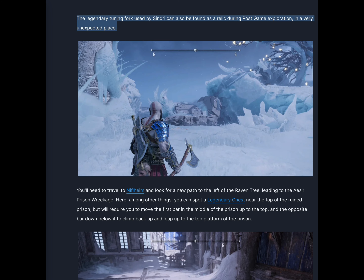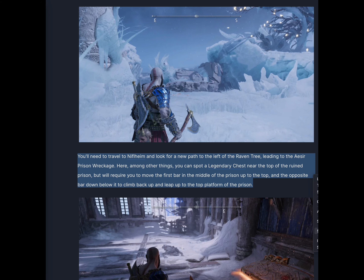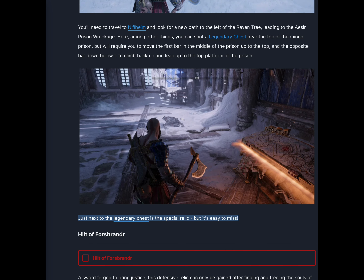The legendary tuning fork used by Sindri can also be found as a relic during post-game exploration, in a very unexpected place. You'll need to travel to Niflheim and look for a new path to the left of the raven tree, leading to the Aesir prison wreckage. Here you can spot a legendary chest near the top of the ruined prison, but will require you to move the first bar in the middle of the prison up to the top, and the opposite bar down below it to climb back up and leap up to the top platform of the prison. Just next to the legendary chest is this special relic, but it's easy to miss.